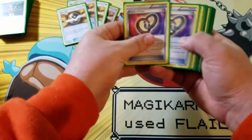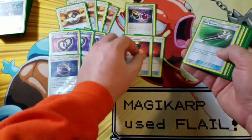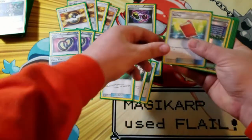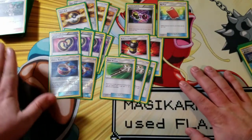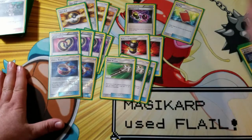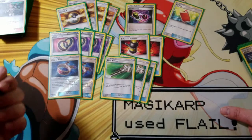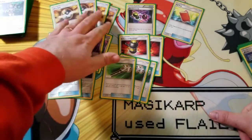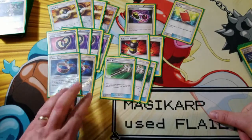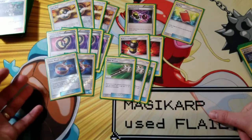For items, I have four Ultra Balls, four Puzzles of Time, two Choice Bands, one Special Charge, two Enhanced Hammers, three Field Blowers, and one Pow Pad. The reason I'm only playing 3-3 on Ace of Roles and Guzmas is because of the Pow Pad — it allows me to get two supporters back into my deck. So if I'm running low on Guzmas or Ace of Roles, I can put them back. It also helps with early trades if you have to discard a Guzma or Ace of Roles. I only run two Choice Bands; I know some people run Float Stones, but I've never really needed them because I run Guzmas and Ace of Roles.